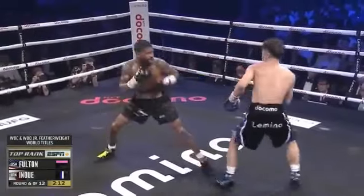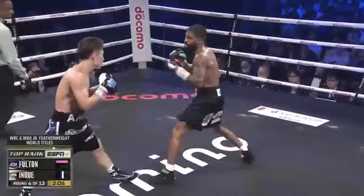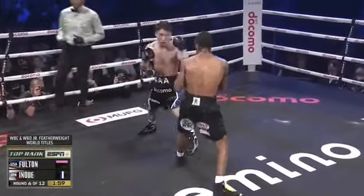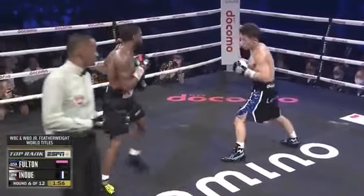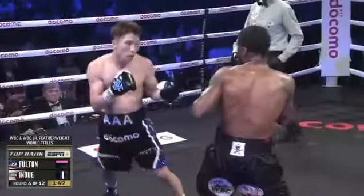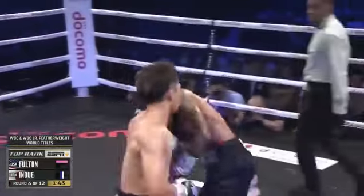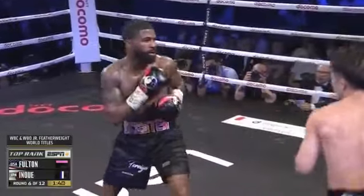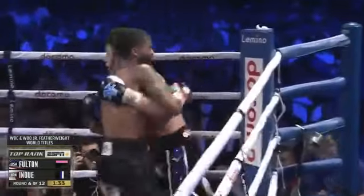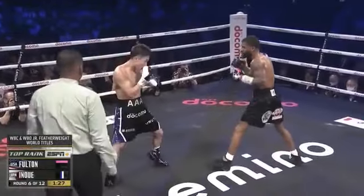Inoue looking for that counter right hand over the jab of Fulton — just pulled the trigger on it moments ago. The most interesting thing to me is that Fulton is not using any of his footwork, not using any lateral movement at all. You want to know why? Because Inoue has stopped that — he's punching where Fulton is going. Anytime Fulton tries to move left or right, Inoue is quick to cut him off: 'I want you directly in front of me.' That speed is dangerous whether going straight ahead or lateral — just another part of what makes him so dangerous.